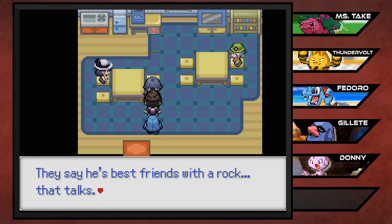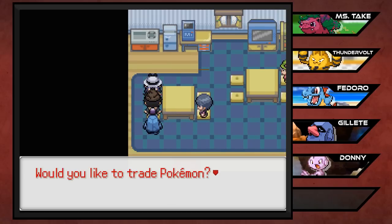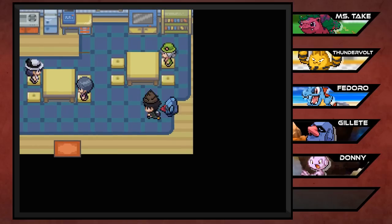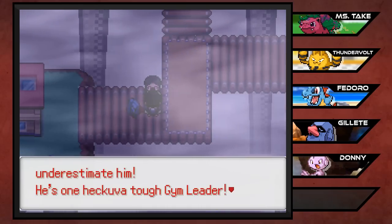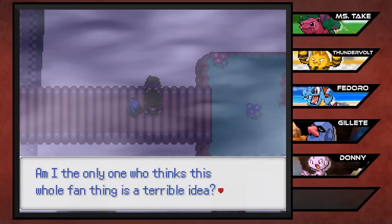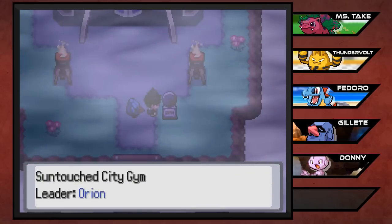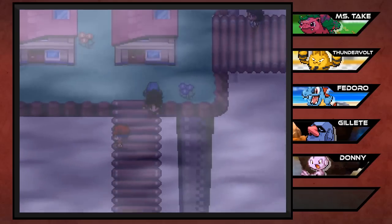Orion's a freaking weirdo - they say he's best friends with a rock that talks. Would you like to trade? A Natu for a Butterfree. I think that's fair. Everybody is talking about this big gym leader - how he's gonna be so big and bad and probably kick my butt a couple of times. Am I the only one who thinks this whole fan idea is terrible? I think it's pretty dumb too but I'm not the leader of this town. Finally we found the gym of this city, but actually I'm gonna go do some training so that is probably gonna be the end of this episode.